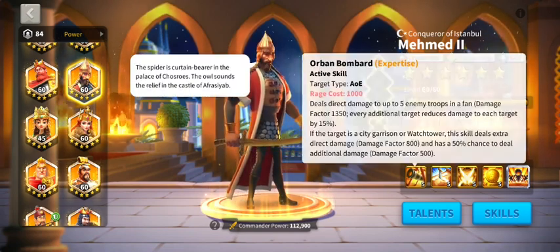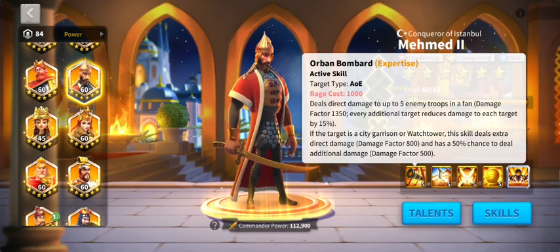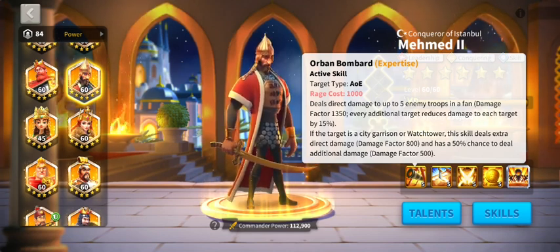Let's talk about the active skill — direct damage to up to five enemy troops. As per standard, it goes down by 15 for each additional troop hit. Not too bad early game, and even late middle game there's nothing too shabby about that. It's a free-to-play commander.